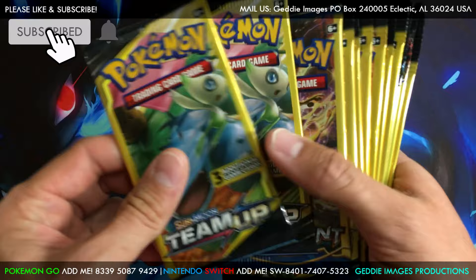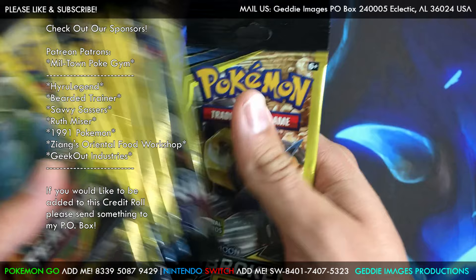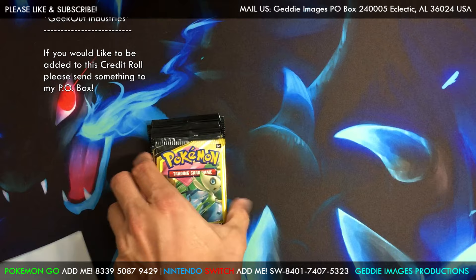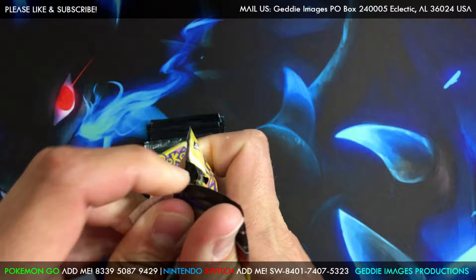Hey guys, GI Joe here. We got dollar packs today — Team Up, Breakpoint, Unbroken Bonds from Dollar General, and from Dollar Tree we got a good bit of Unbroken Bonds, one Ultra Prism, one Forbidden Light, and other Unbroken Bonds. Let's see what we can pull out of these guys. Hope you guys are doing good today — if we pull anything good I'll be putting it right up there.